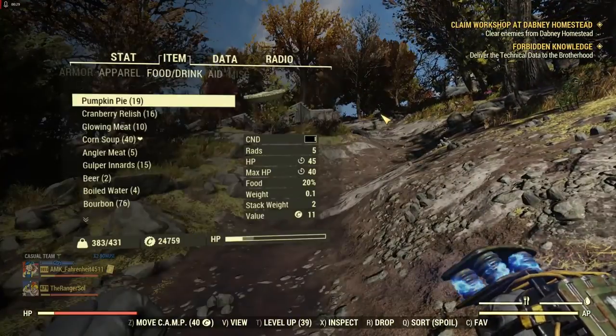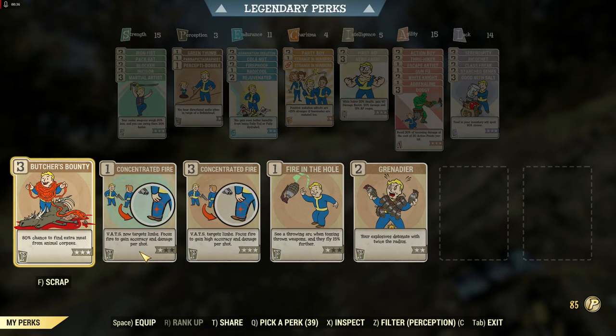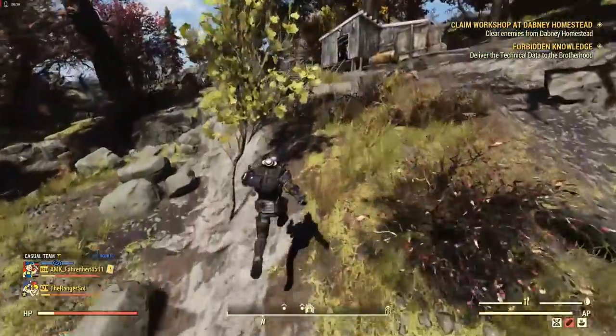If you're farming tick blood to make stimpaks, Butcher's Bounty used to give you additional tick blood, but it does not anymore. So if you want to get tick blood, you simply have to kill more ticks.